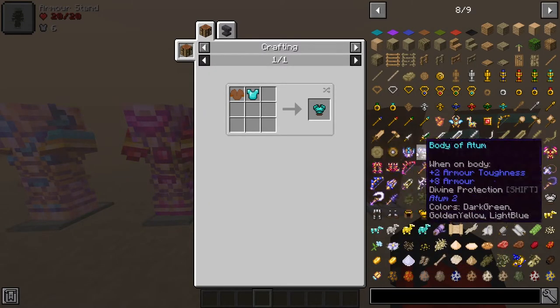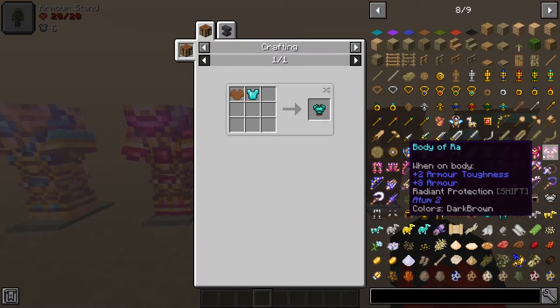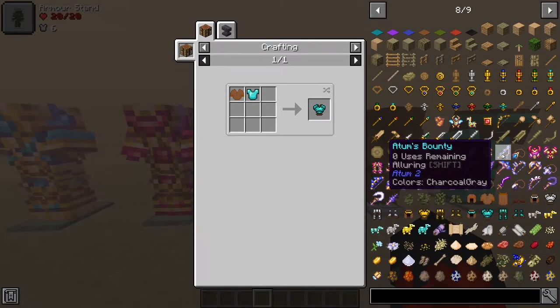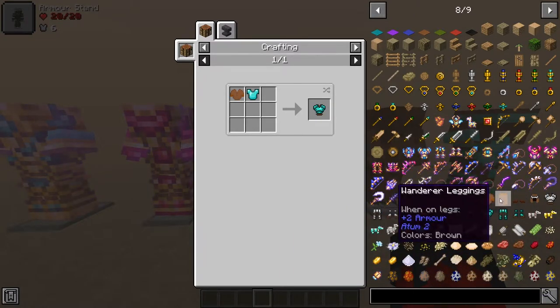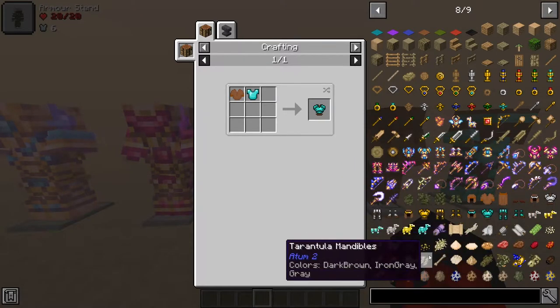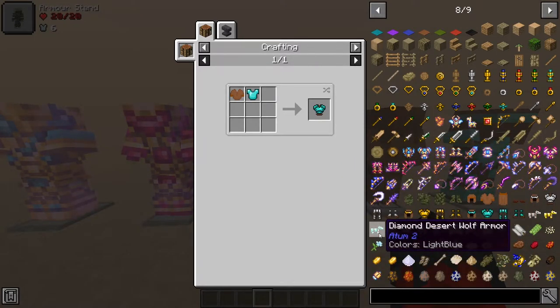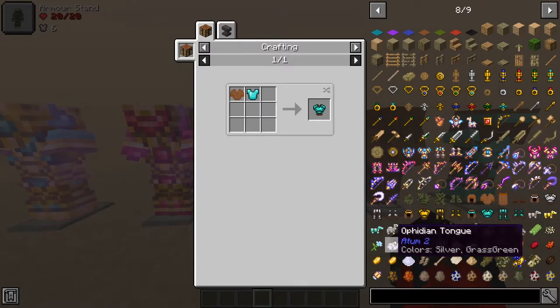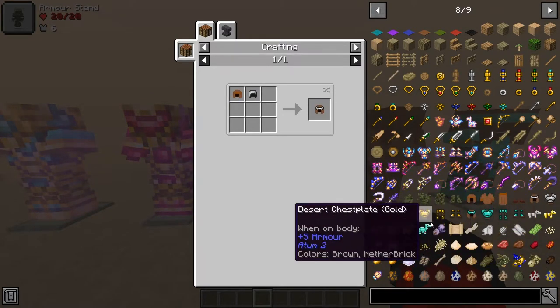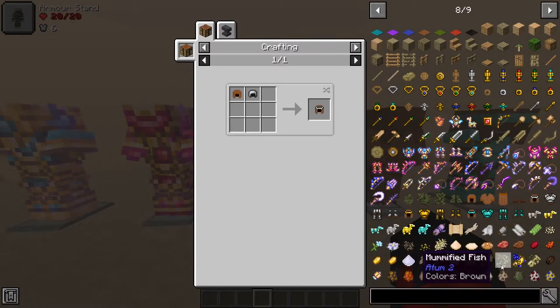Each tier has an Atum version and a raw suit — the good and the bad. Each of them has their different swords, fishing rods, hoes, axes, pickaxes, bows — all the stuff. This mod is great for adding that in; you don't really see many mods that add a modded hoe or fishing rod, which is pretty sick. You also get armor for your camels and wolves — wolf armor and camel armor. If you're riding your camel into battle, suit it up with gold. These aren't craftable, so search for them in tombs and structures.